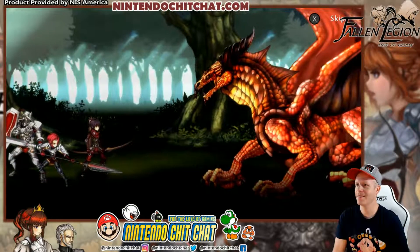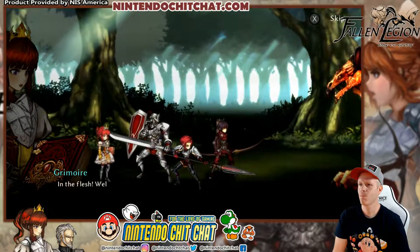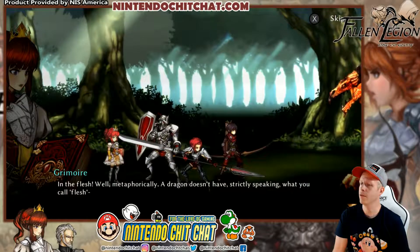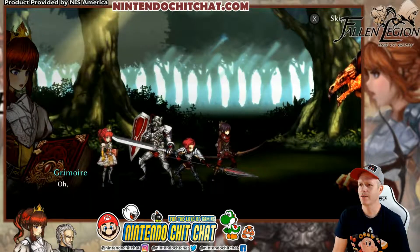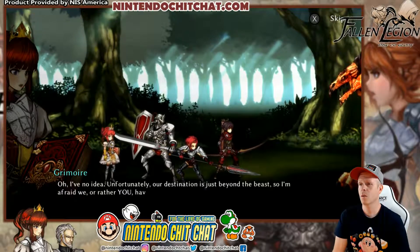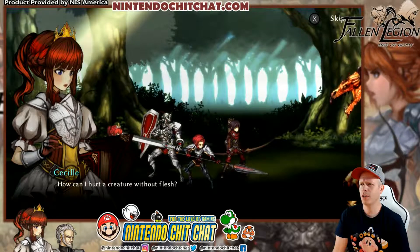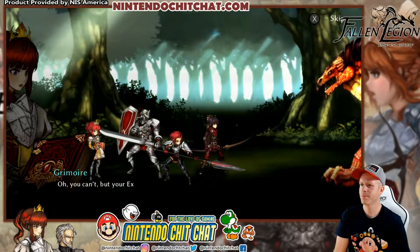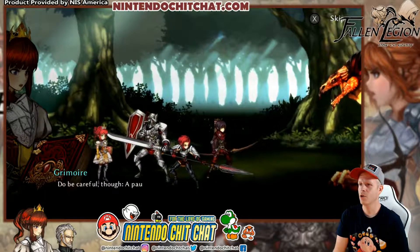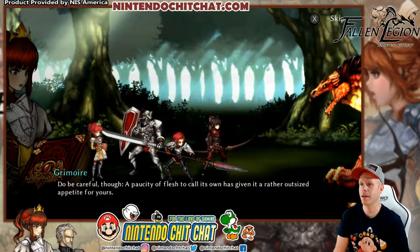Got a boss here, guys — look at this. By Cassandra, a dragon. In the flesh. Well, metaphorically, a dragon doesn't have, strictly speaking, what you call flesh. What is it doing here? Oh, I have no idea. Unfortunately, our destination is just beyond the beast, so I'm afraid we — or rather you — have little choice. How can I hurt a creature without flesh? You can't, but your exemplars most certainly can. Do be careful, though. A paucity of flesh to call its own has given it a rather outsized appetite for yours.